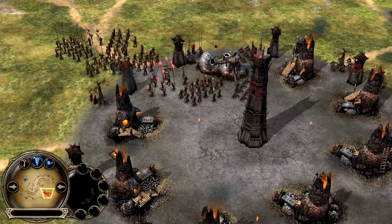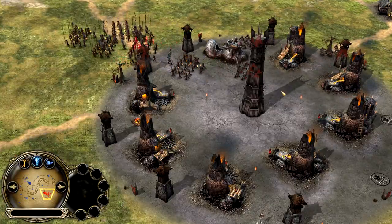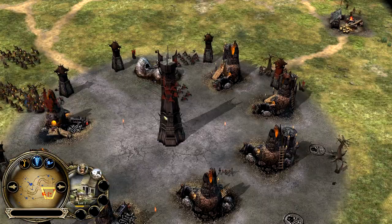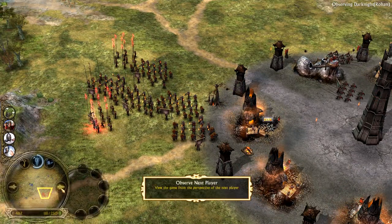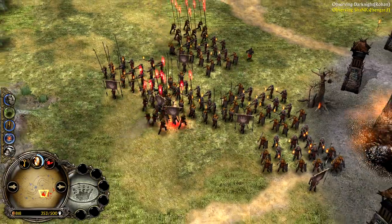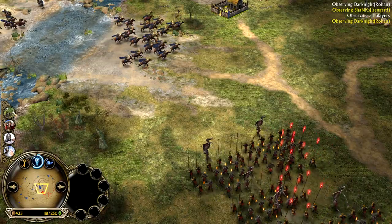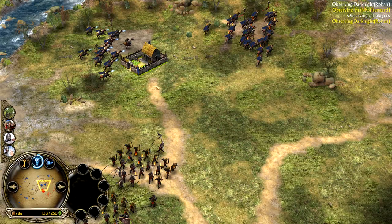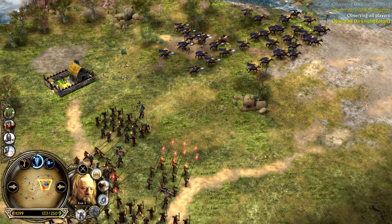Isengard definitely has a big army assembled now, but still backed up in his base with only one Lumber Mill on the field. He's using Industry and Devastation throughout this whole game — that's how he's getting the eco and building this huge army. Rohan is also getting a nice army together with Fire Arrows. Theoden just got level four, so he has Glorious Charge now.